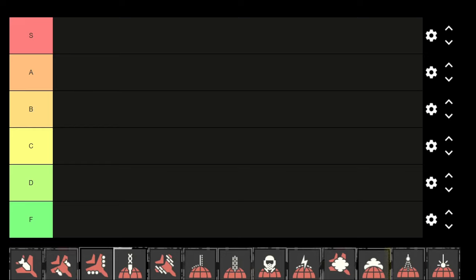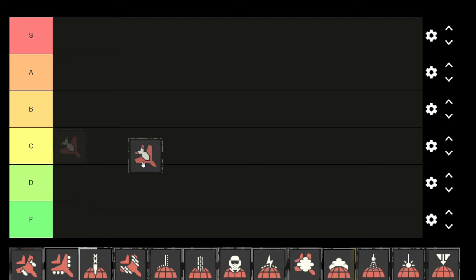Today we will be ranking every single stratagem in Helldivers 2 from best to worst, starting off with the 500kg bomb. This is great for taking down Bile Titans and big groups of enemies. I would actually put this in S tier — while you only get one use, the eagle reload time is pretty quick, and if you get the eagle upgrade you can get two uses. It does so much damage and has a big area of effect. It also just feels awesome to use.